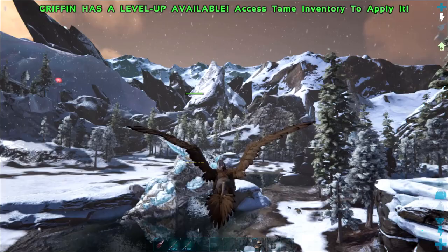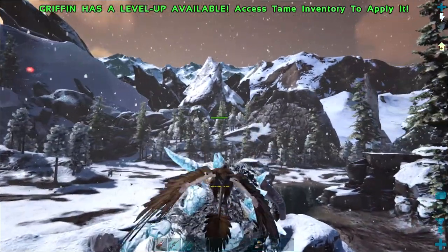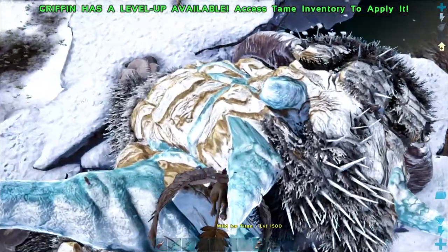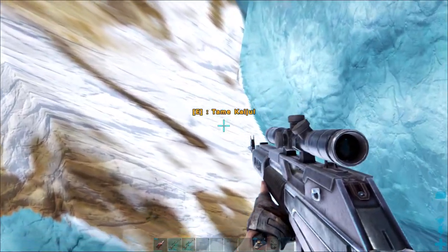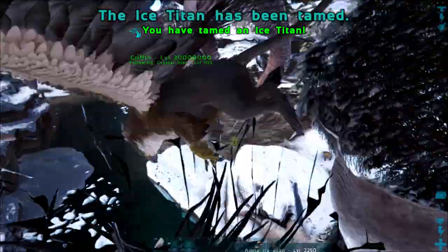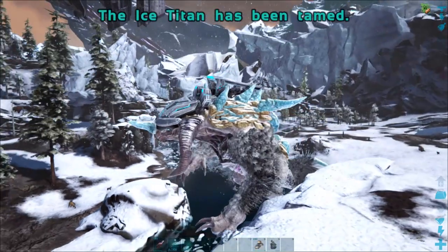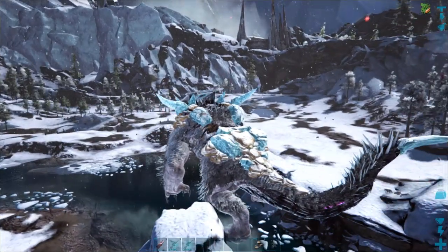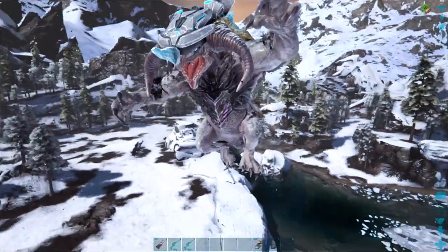So check it out — that third crystal is now gone. We can land on top of him and claim him. He will provide you with a saddle, which is super nice. I usually just hop on and tame. Super sweet! This is the kaiju — he is now ours. We're going to look at his abilities — they are super sweet.